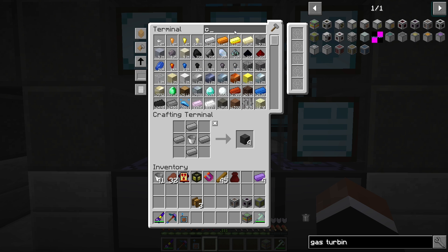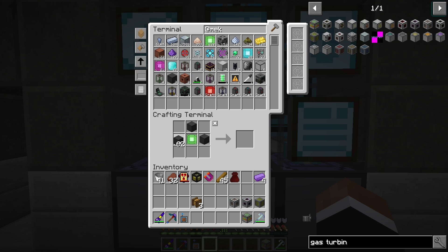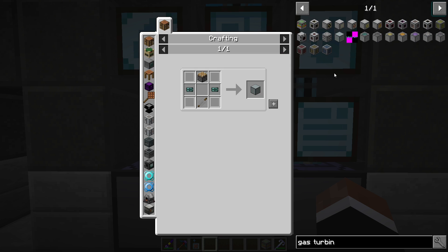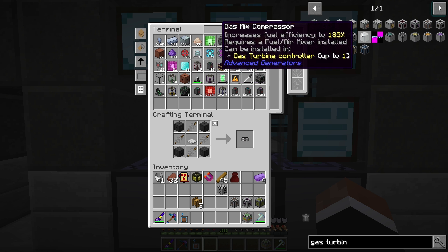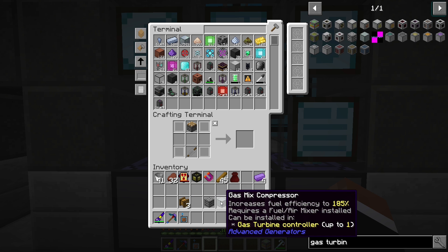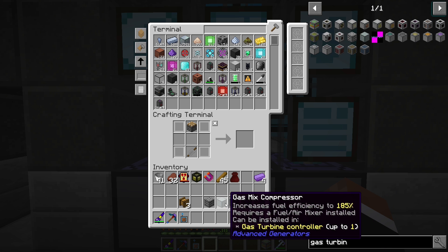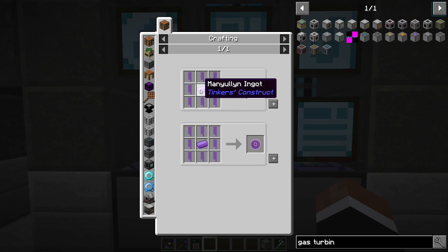That should be that — we just need about 16 maybe. Fuel air mixer, pressure valve — can make one of those. The gas mixer requires two of the regular ones surrounded with mixed alloy. So we need a few more of those — two and two. Not too bad. This will increase the fuel efficiency so it takes less to produce the energy. We need both — this one requires fuel air mixer and water. Now I think we only need turbines, so let's make a few.